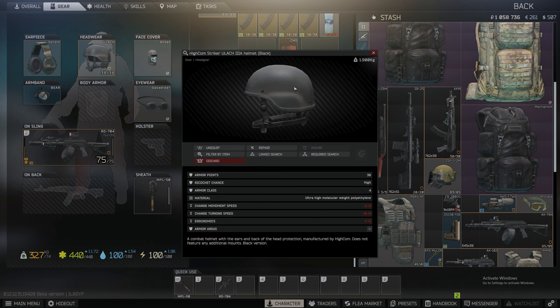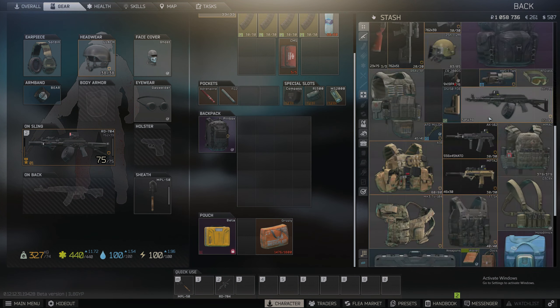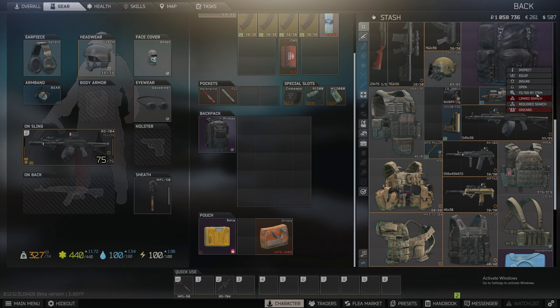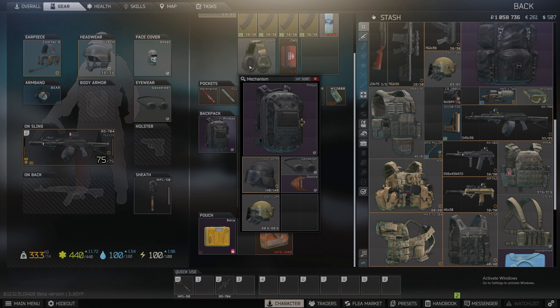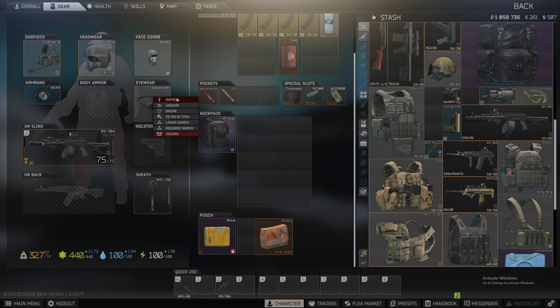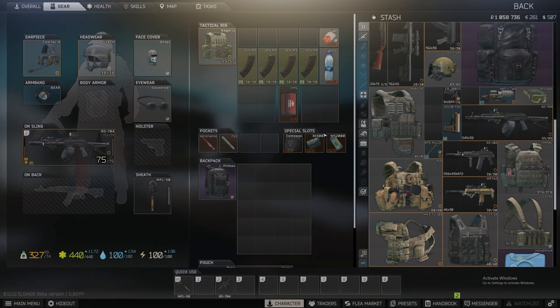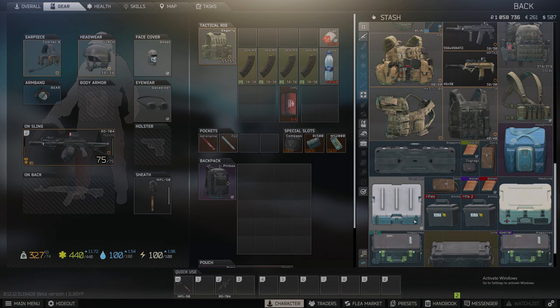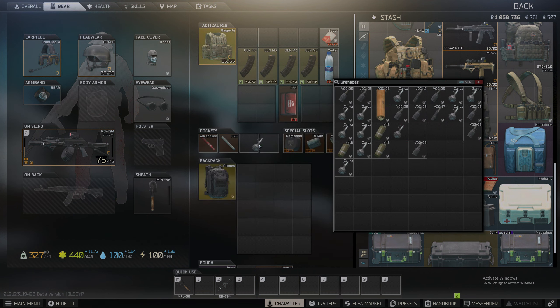For my helmet I've got the Highcom Striker — all black, good protection over the ears, ultra-high molecular weight polyethylene, 38 armor points. I've got the MSA Sordin Supreme Pro headset on there because I had it lying around, but when I'm really getting serious I'll rock the ComTac IV headset which is way better but costs a lot more. My eyewear is the gas welder safety goggles — these give 45 percent protection from flashbangs, which is a must because it sucks getting stunned by your own flashbangs.